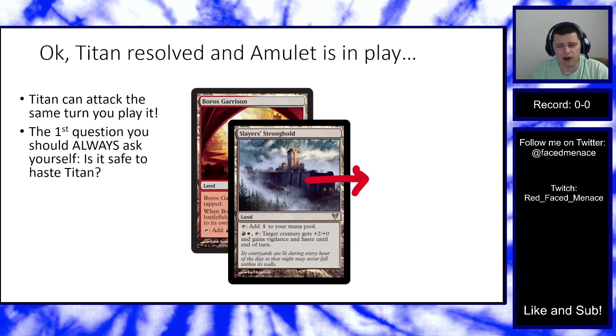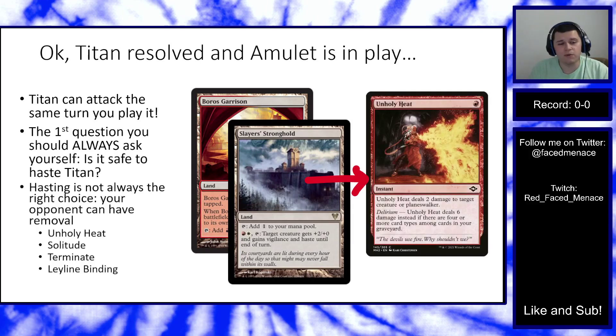With Primeval Titan in play, you can attack the same turn you play it by searching up Slayer's Stronghold and Boros Garrison, which together give your Titan +2/+0, Vigilance, and Haste until end of turn — assuming you can untap them with an Amulet. However, this isn't always the best play. If it's safe (opponent is tapped out, no free removal), go for it. But be mindful of cards like Unholy Heat, Terminate, Leyline Binding, or Solitude that can answer Titan at low cost.